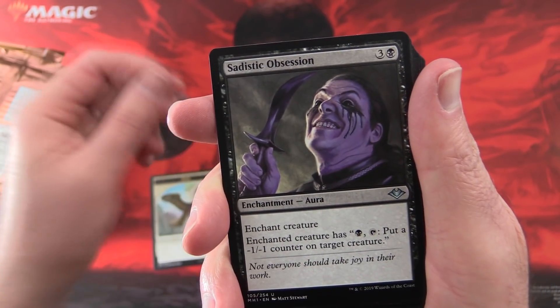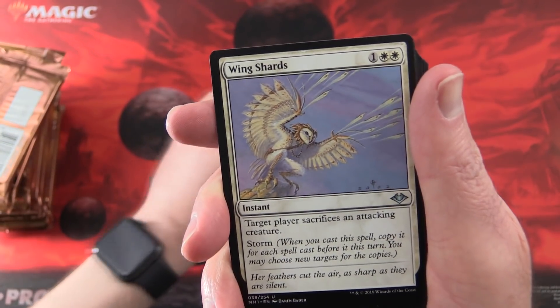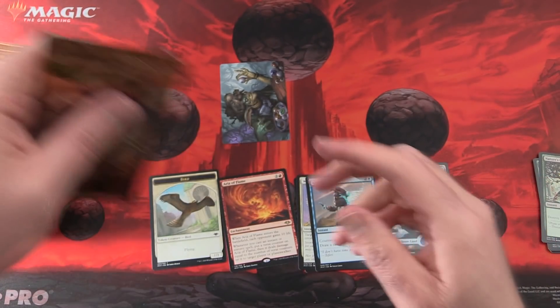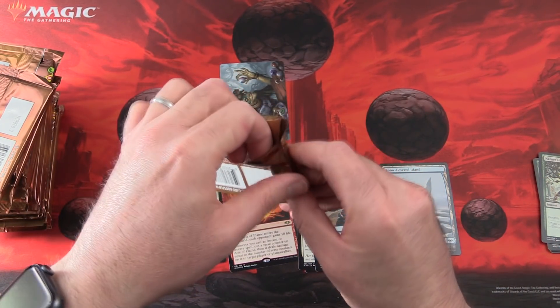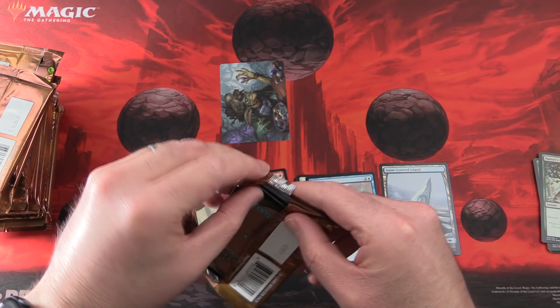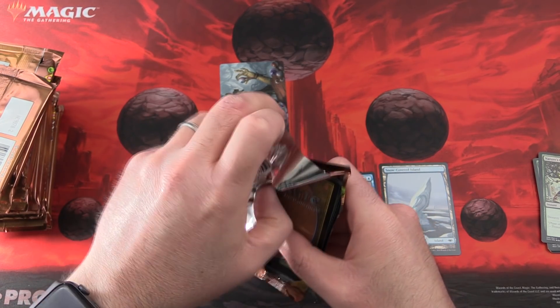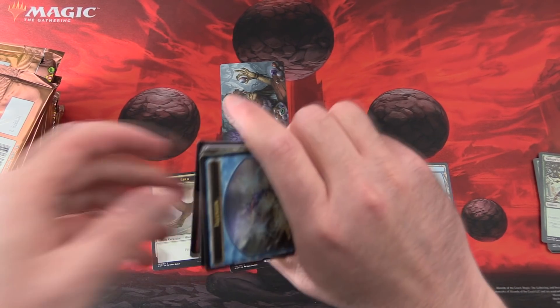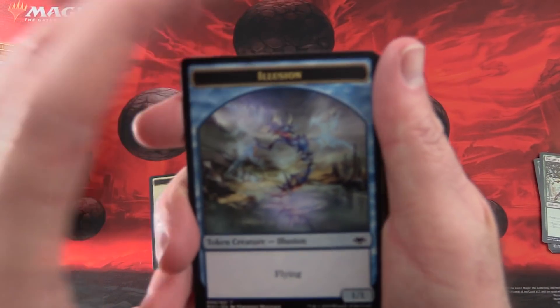Let's put that down. Sadistic Obsession, Wing Shards, and Exclude. Has anyone else had some crazy pulls from this so far? Anyone got a Foil Urza? Still on the hunt here. Let's see how we do today.